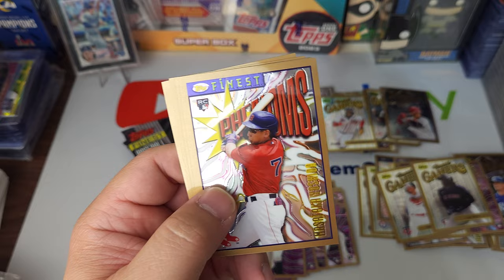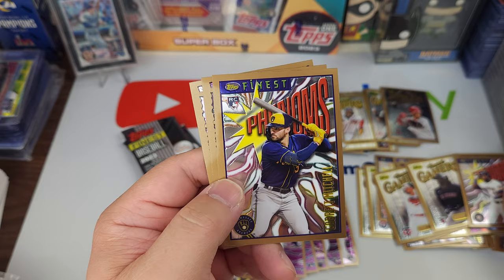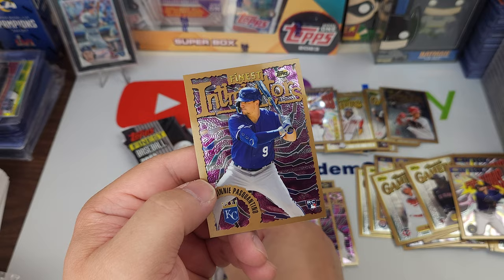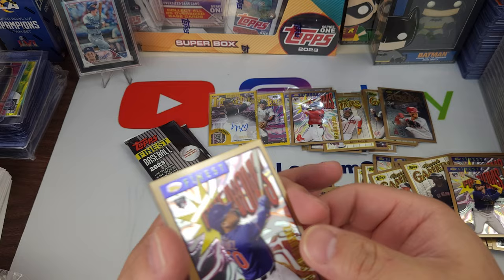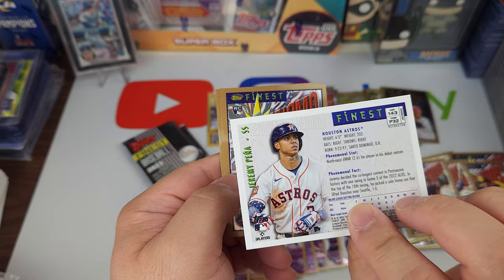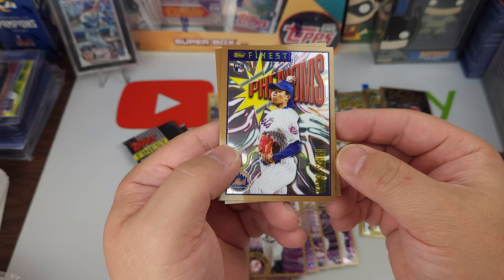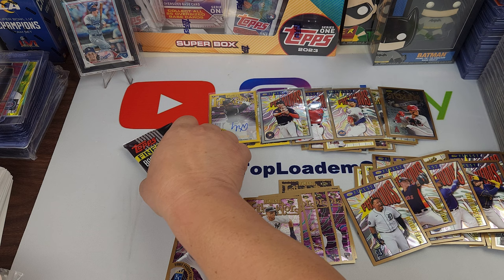We only got two Dodgers though. Here we go — Masataka Yoshida. Yordan Alvarez, Garrett Mitchell, Bryson Stott, and Vinny Pasquantino — that's a hard one for me. Francisco Alvarez, Hunter Brown, Jeremy Peña. Not numbered — looks like another parallel, kind of silver. We got a Kodai Senga and then Miguel Cabrera. Three more packs left.